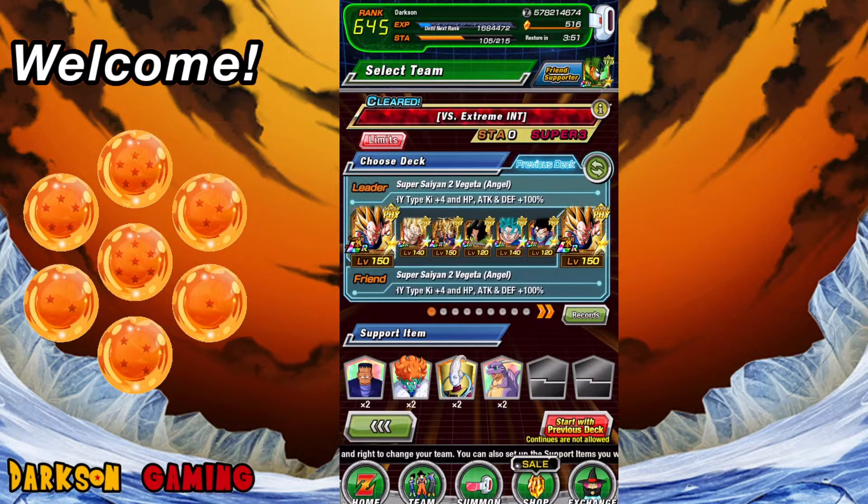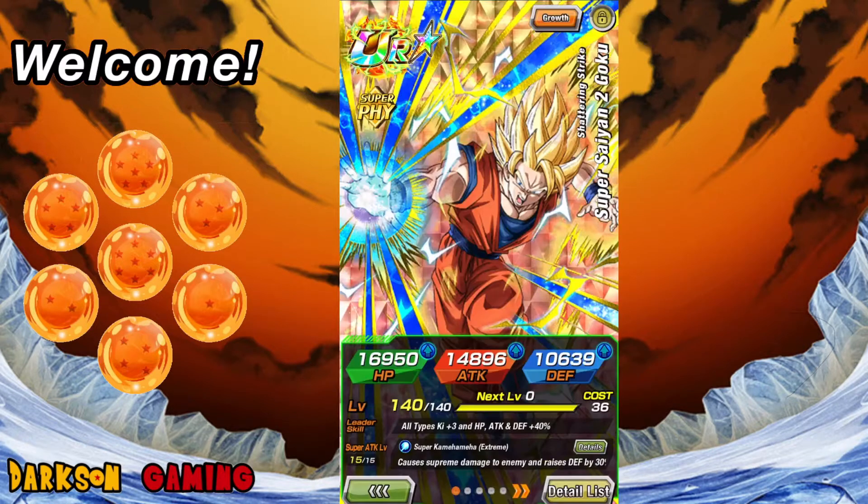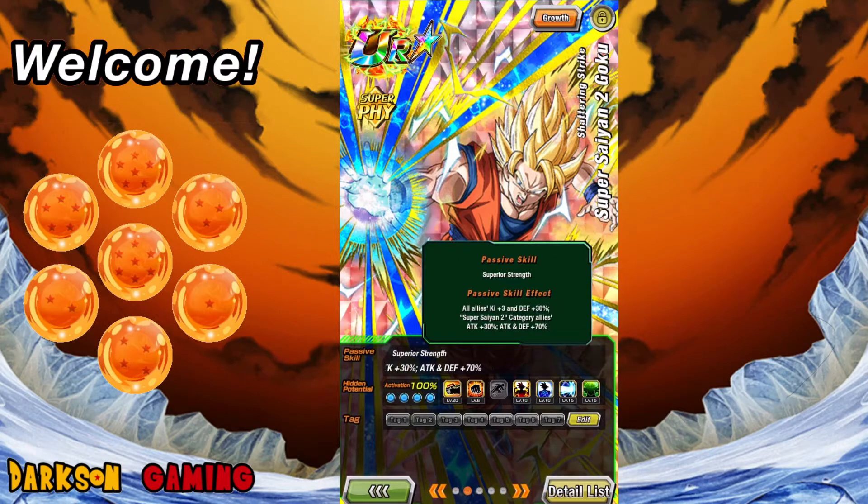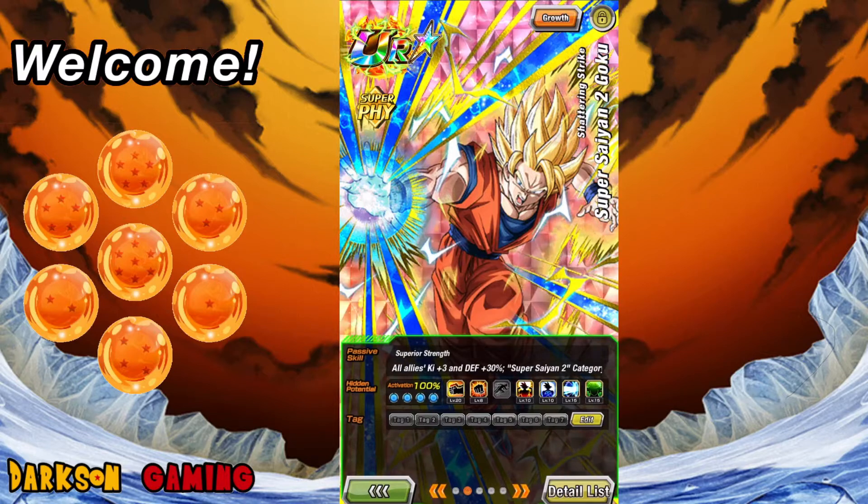I went ahead and ran with the new Super Saiyan 2 Angel Fujita as my lead and actually as double leads. This guy right here was kind of the MVP as one of the partners for that LR Fujita, because he's able to not only boost his own defense but also raise ki of all allies by three, defense by 30%, and Super Saiyan 2 category allies get an additional 30% attack. He's also there to meet the passive ability for the unit super attack with Fujita.